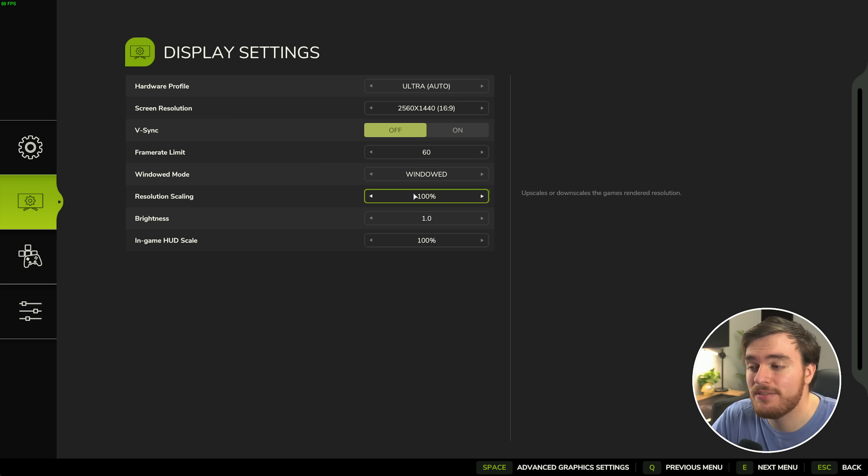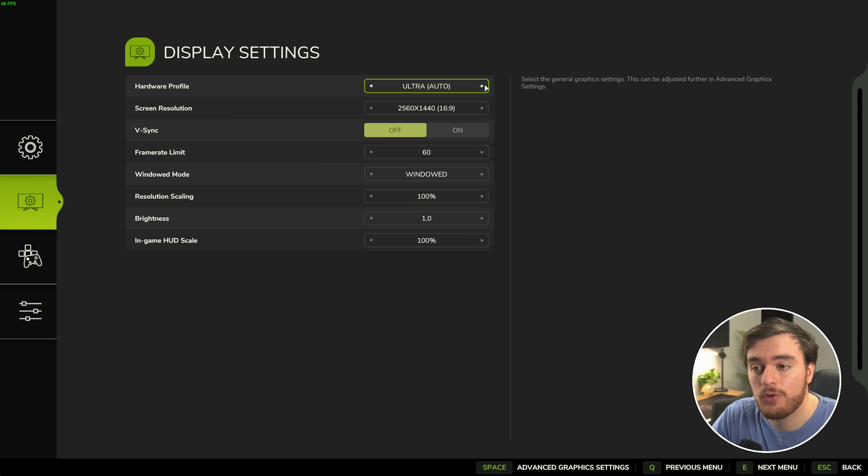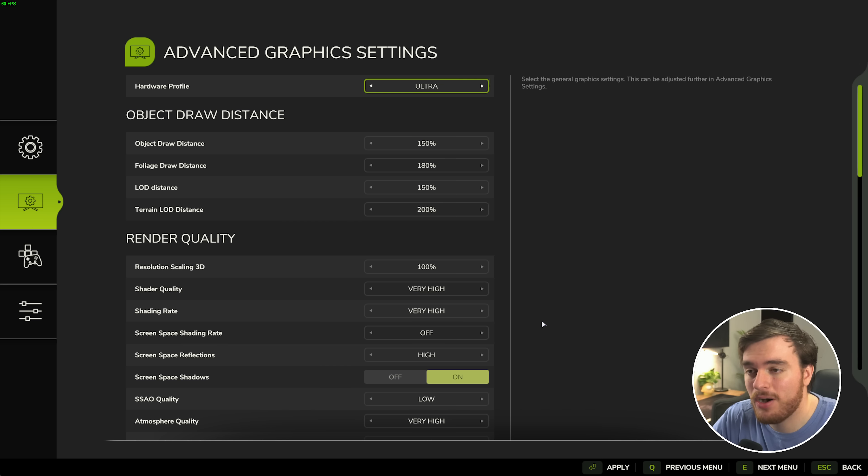Resolution scaling — leave this at 100%. Brightness and in-game HUD scale are both your preference. Then from the hardware profile, click right and hit spacebar to open up the advanced settings, where we can fine-tune things.